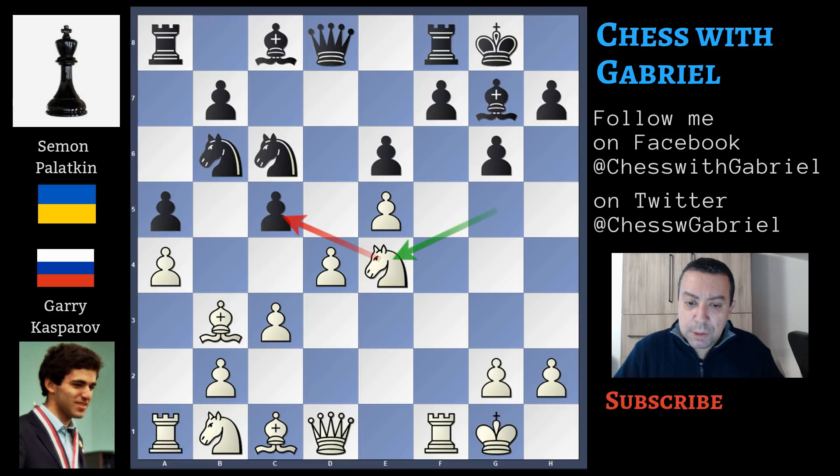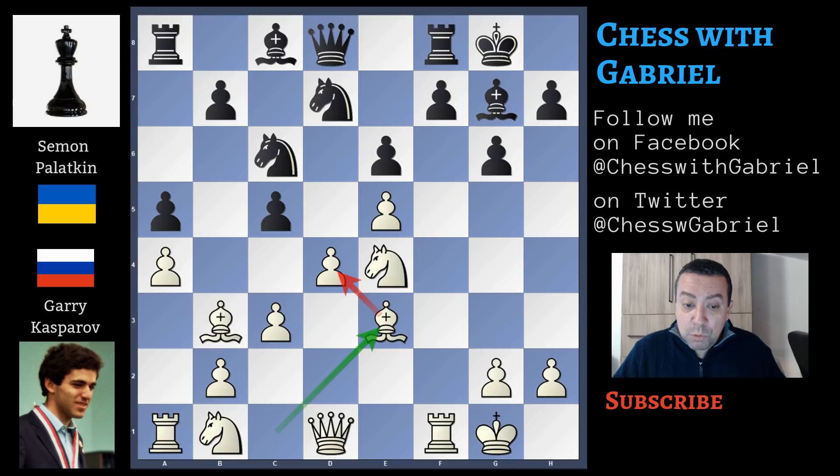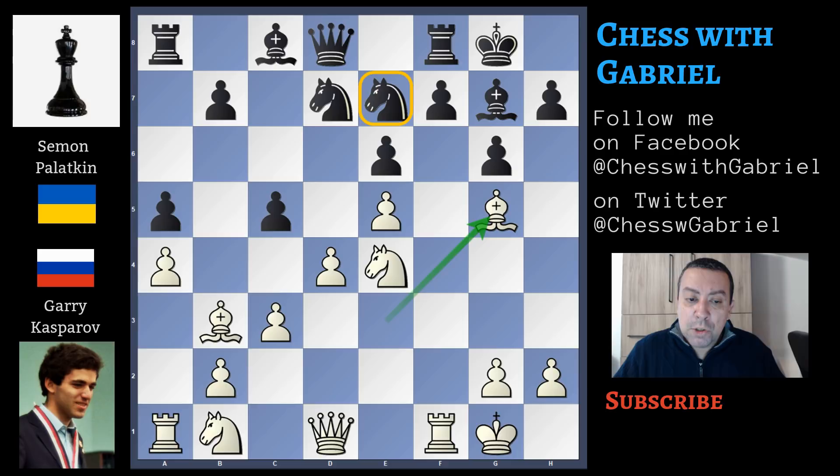Knight to e4 is a great move. Knight to d7 protects the pawn, and now bishop to e3 is okay because the knight moved back from b6 and can't attack the bishop anymore. Knight to e7 brings the knight back to help on the kingside. Bishop to g5 pins the knight, and with the knight pinned the only way to break this pin is to drive away the bishop — but this will weaken the kingside.